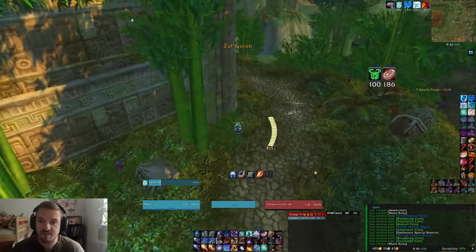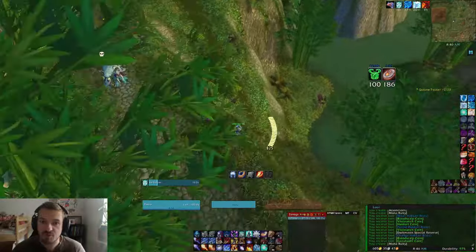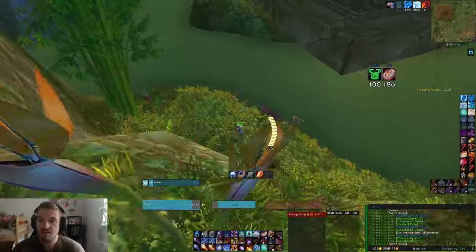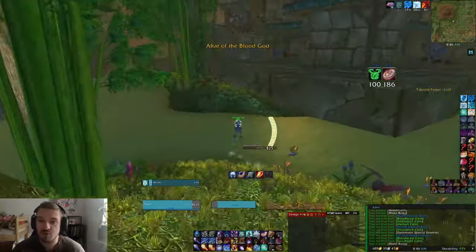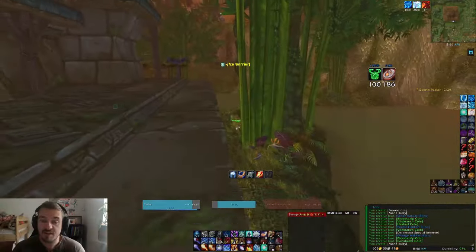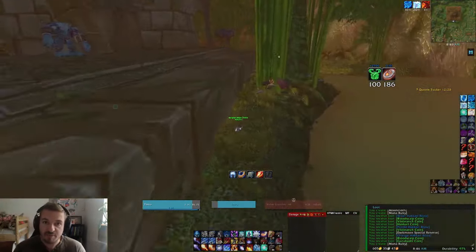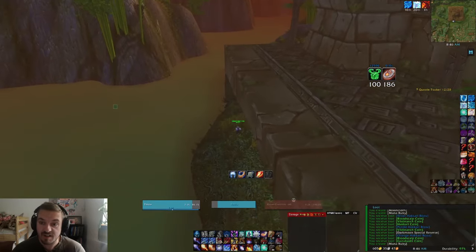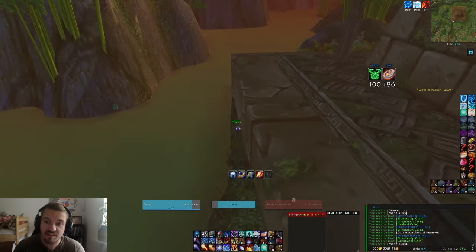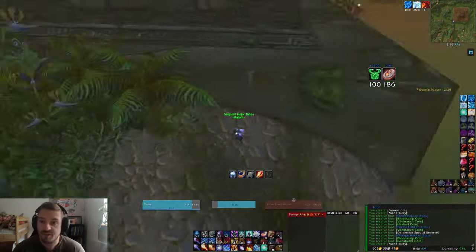Then you hop the wall to the left. The patrol is coming towards you — I always recommend you to mark the patrol so you can see where he is. Jump down, you take a little fall damage, that is what it is. Jump into the water and make sure you make two jumps in the water before you blink — it's very important. Because if you blink while you are in the air, you will actually blink down into the water and most likely die. So that's a nice little tip to get comfortable with.